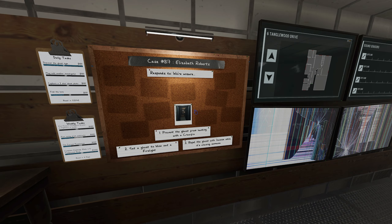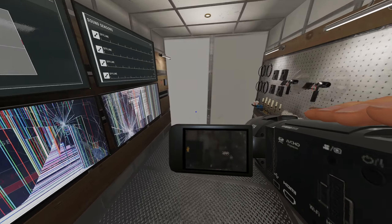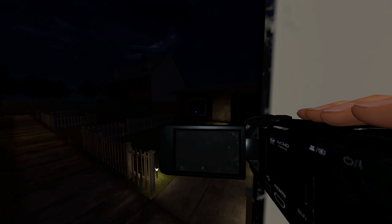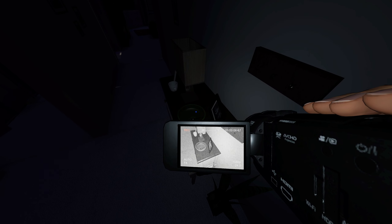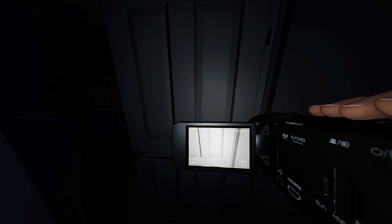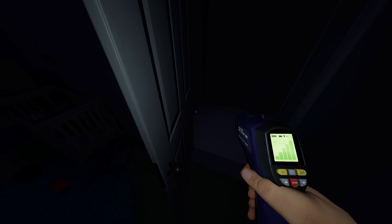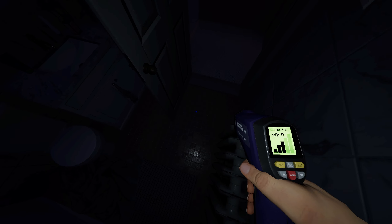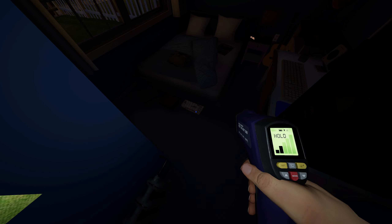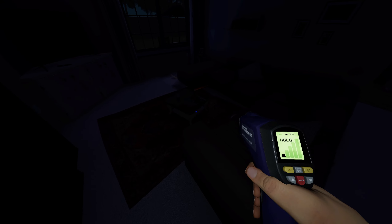Elizabeth Roberts. Prevent the ghost with crucifix, firelight and repel. Let's try this again. The more I think about it, the more I'm realizing that was a very tame Banshee I had in the beginning. I should be running around with the thermometer. We could check ghost orbs in the room later. Temperature is around 8-9 degrees. There's her bone — that's going to be easy enough.